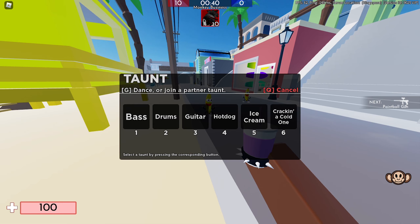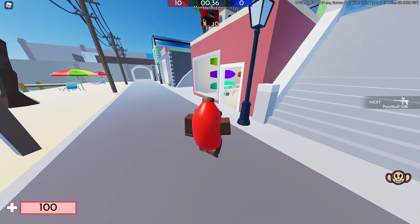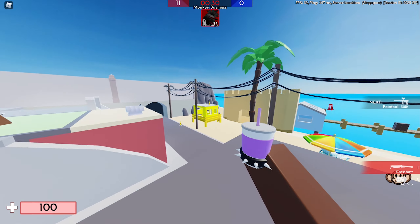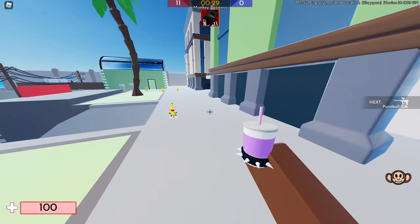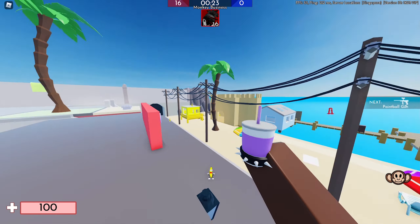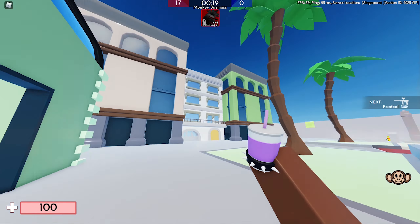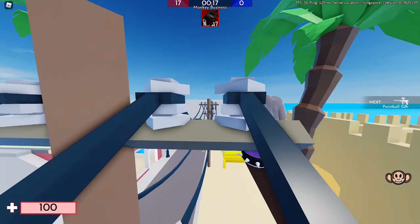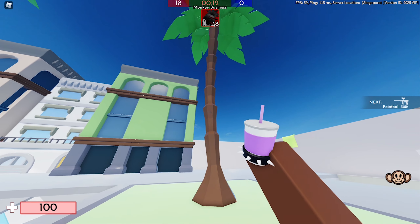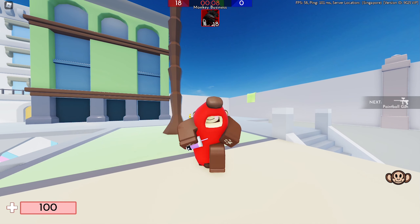That was fun. All right, now let's continue collecting the bananas. I think this game mode is similar to Kill Confirm and Juggernaut game modes. With the monkey skin, I cannot use a gun anymore, but I got increased movement speed and double jump. I have also read that killing the monkey will turn you into a monkey, but we cannot do that now because I'm the only one in this server. I think the goal for this game is to collect more bananas than the enemy team — after the timer expires, the team who has more bananas wins.